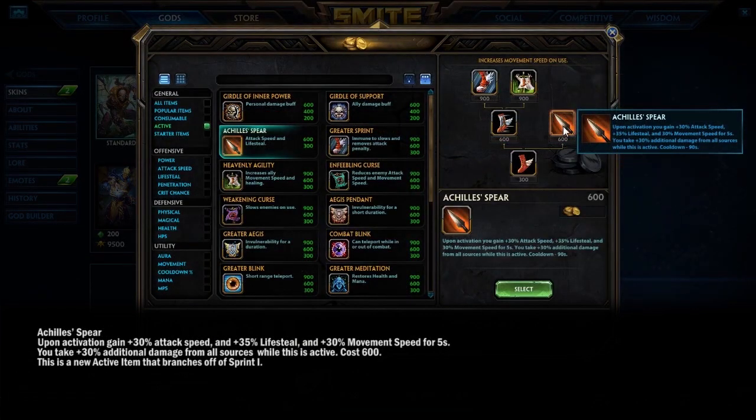Now it's time for the actives — there are two new ones. Achilles Spear gives you plus 30% attack speed, 35% life steal, and 30% movement speed for 5 seconds, but you also take an additional 30% damage from all sources — minions, gods, whatever hits you. This item means you are really committing to going for the kill. You might get killed doing it, but 5 seconds is the length of Bakasura's ultimate and 5.5 seconds is Kali's ultimate, so some gods can take strong advantage of it.